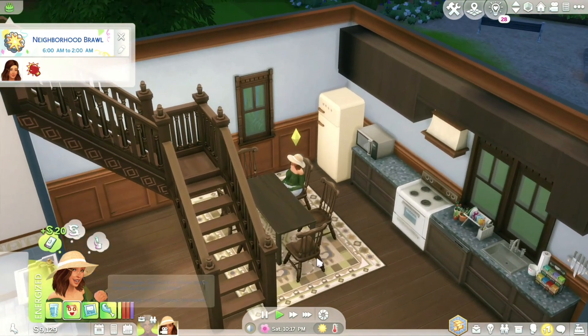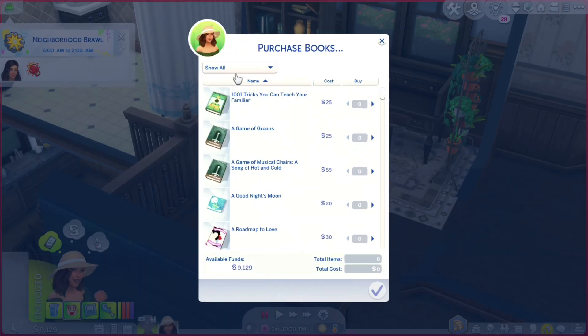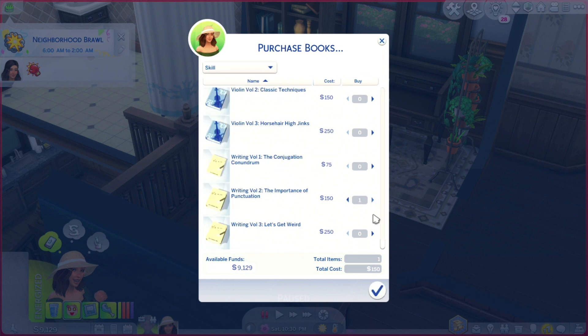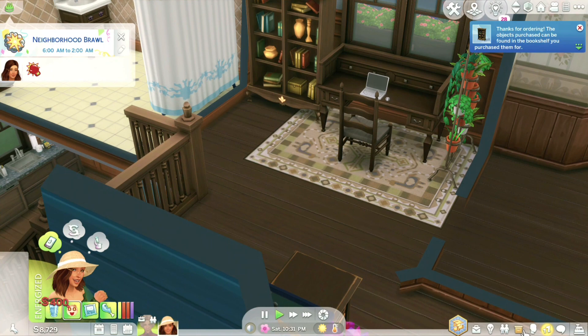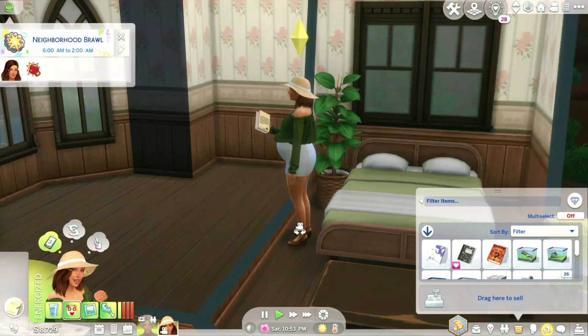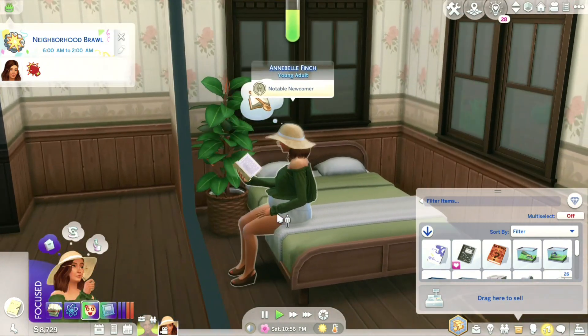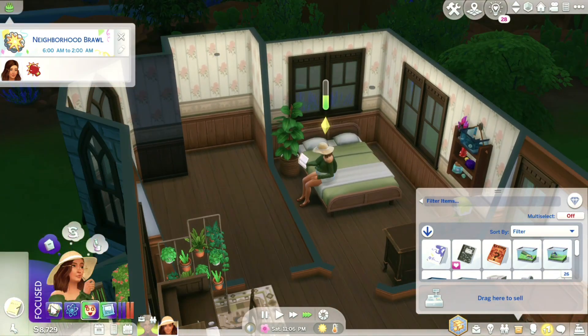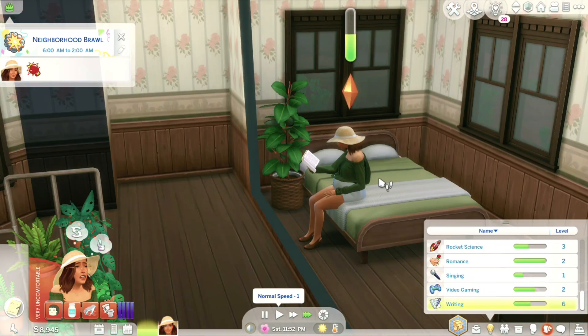I'm going to grab Annabelle a book — I'm going to have her buy the writing skill books. Let's get her volume 2. I have volume 3 — she's on level 6, so I don't think she needs volume 1. And she's a bookworm, so I'm pretty sure even if she gets uncomfortable, she should have no problems with reading like she might with writing. Yeah, it makes her happy and focused. And Jacqueline brought home a lot of money — good job. Even if she's really uncomfortable, she could still read.